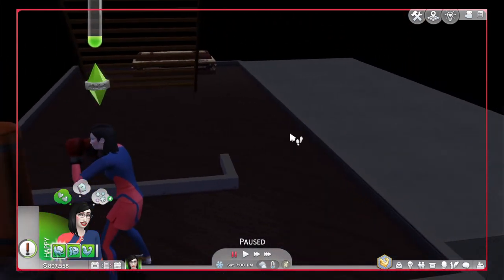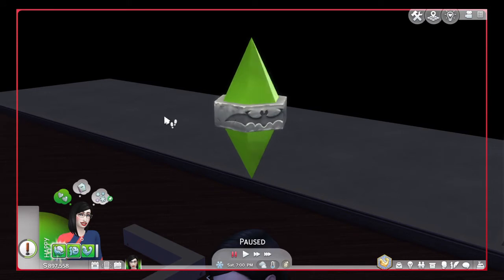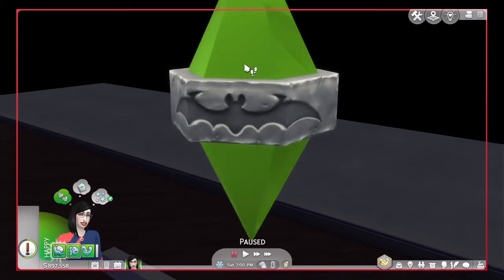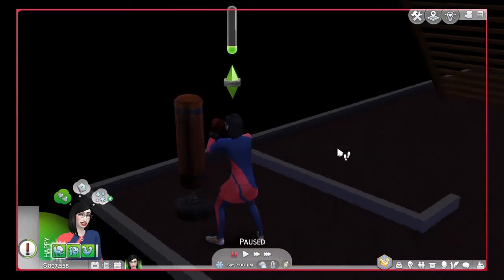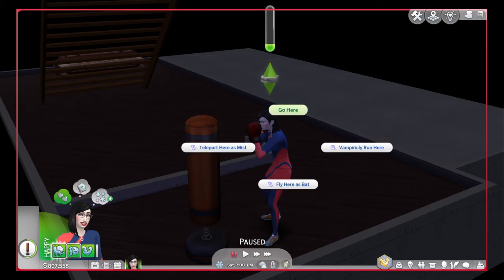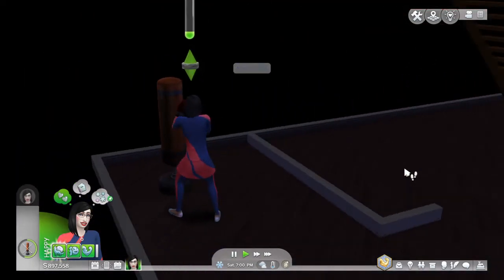Remember what I was talking about about dark form earlier? Let me quickly show you the plumb bob. Every occult has one, and this is such a well-made plumb bob — it's literally a bat. I love this. And if I click on my Sim, go to Vampire, we can toggle the dark form, which is your full vampire self and is used for biting most often.